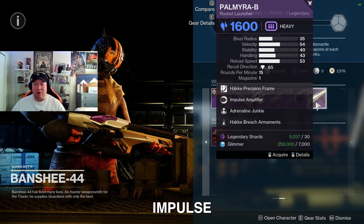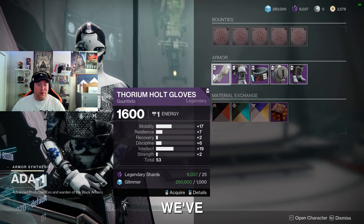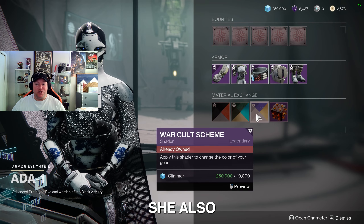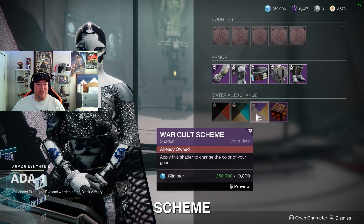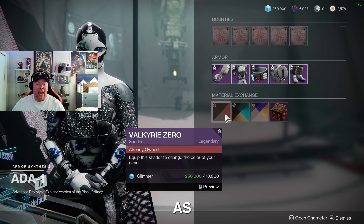We've also got the Palmyra-B rocket launcher with Impulse Amplifier and Adrenaline Junkie. Let's take a look at what Ada-1 has this week. For the armor set she's got the Thorium Holt armor set — I looked through it and there are no great stats, but it's fine for transmog. She also has the War Cult Scheme shader, the Carios Black shader, and the Valkyrie Zero shader.